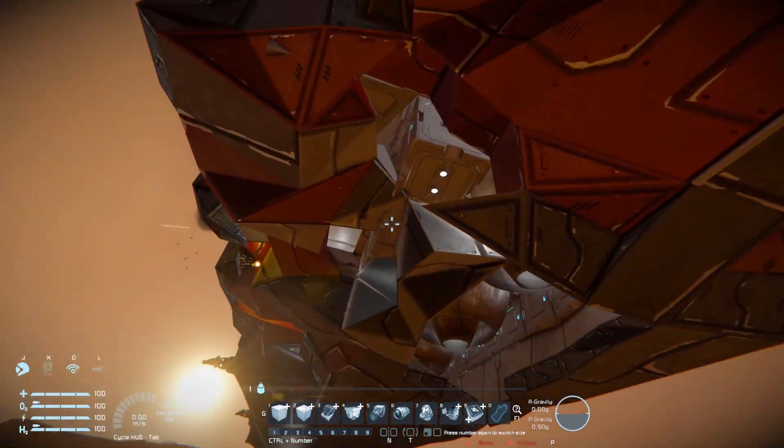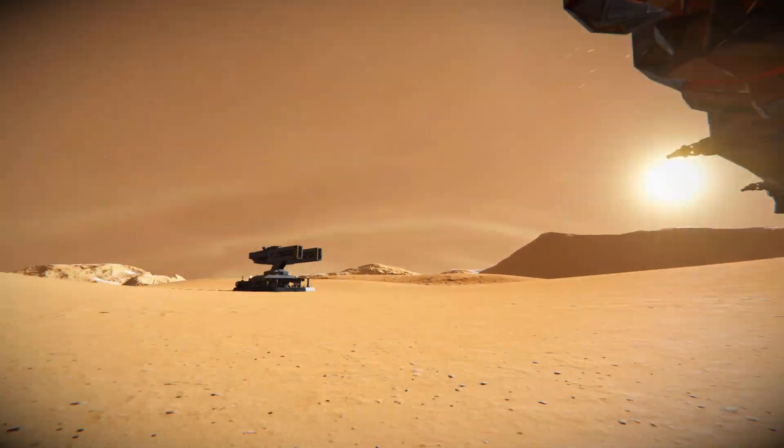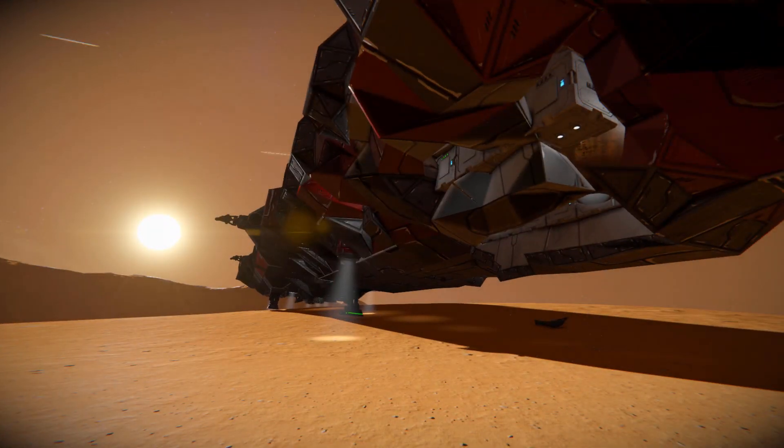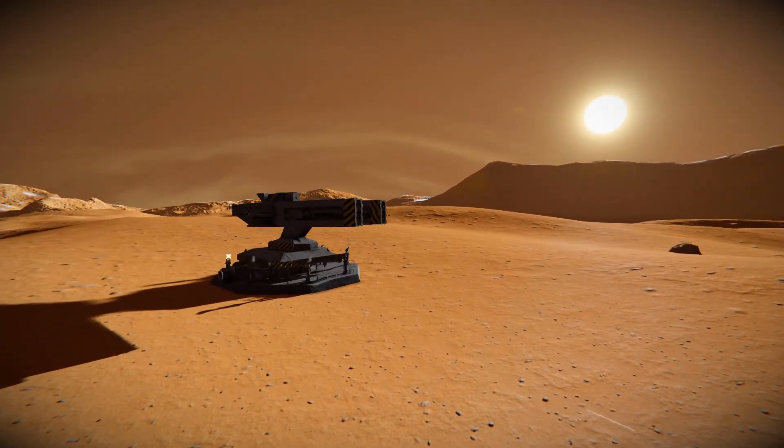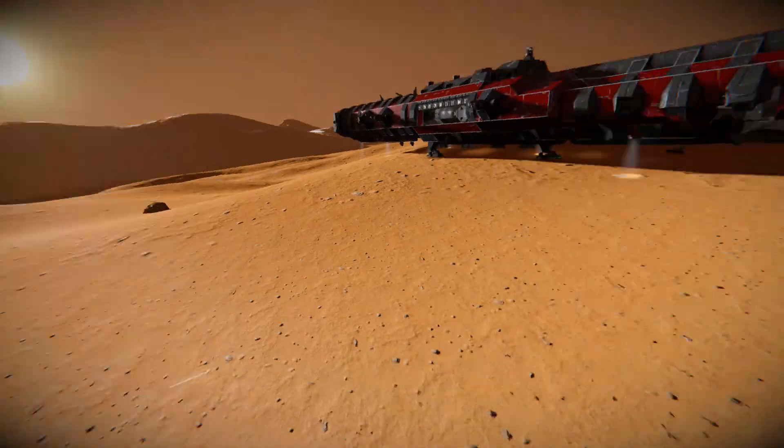Walking through the wreckage — oh god, there's a hole in the floor — but that is a lot of damage dealt. It looks like the interior turrets are doing most of the work. The railgun does take quite a long time to charge up and fire, but when it does fire, it deals one hell of a lot of damage.